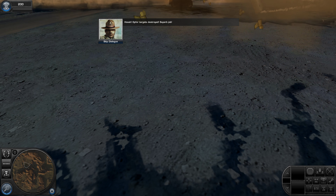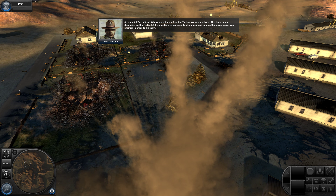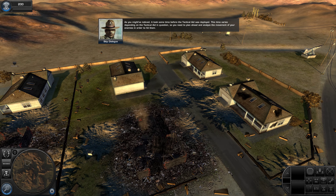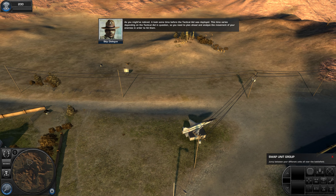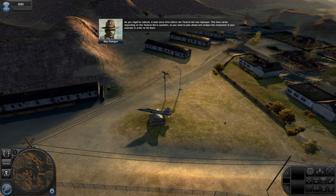Four targets destroyed. Superb job. As you might have noticed, it took some time before the tactical aid was deployed. This time varies depending on the tactical aid in question, so you need to plan ahead and analyze the movement of your enemies in order to hit them. Now those targets you just annihilated were stationary, and even a Marine could do that. To be really effective, you need to learn how to hit moving targets — so let's try it again, but this time with moving targets to practice on. Get to it.